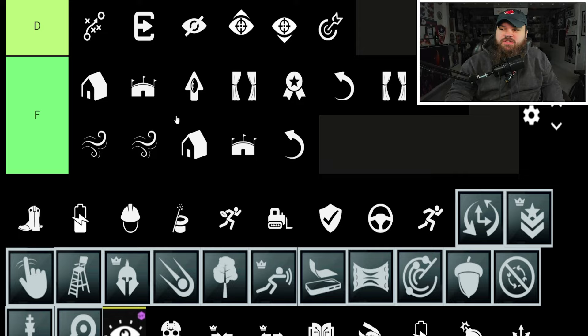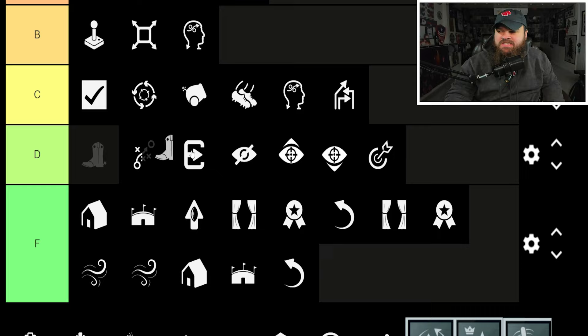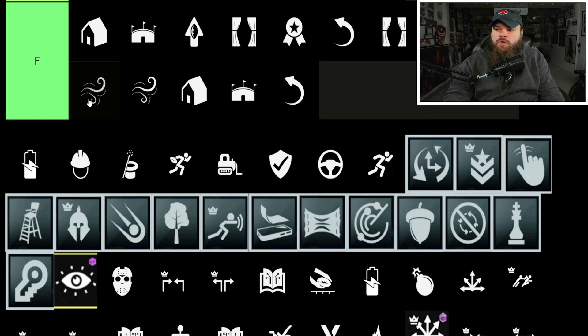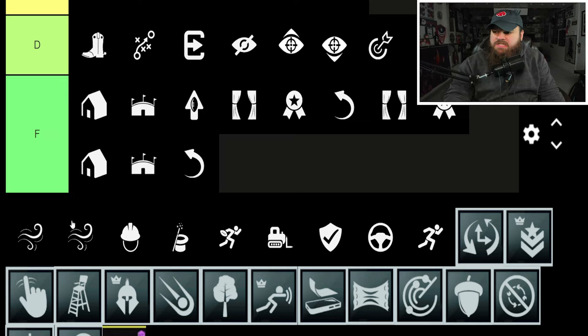Quick Draw is kind of useless when you have Gunslinger since Gunslinger is everywhere — Quick Draw is just a quicker release under pressure. I don't think it's terrible, but there's no point because of Gunslinger — D-tier. Recuperation and the stamina abilities are all D-tier; I don't think they're overpowered but getting your running back to full stamina on the field isn't bad.